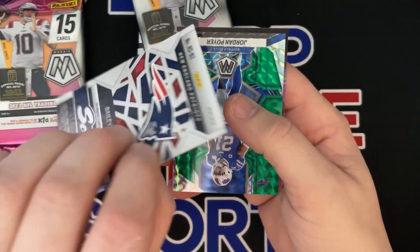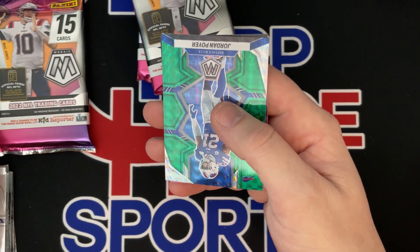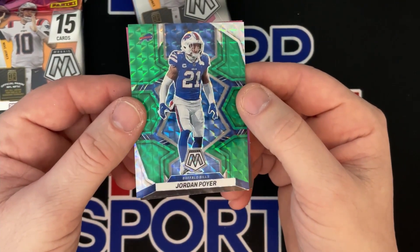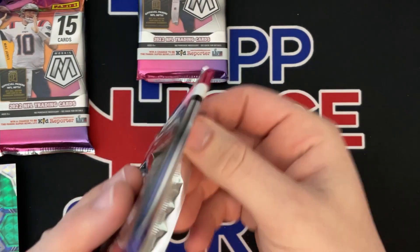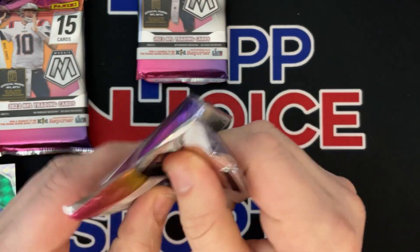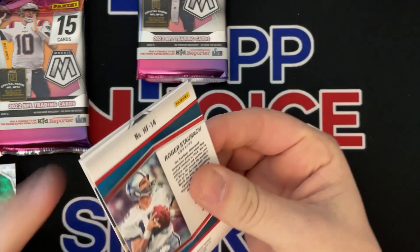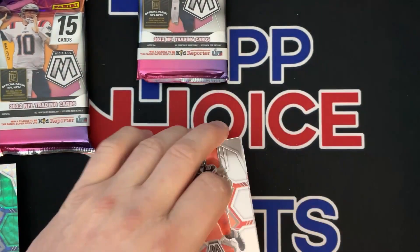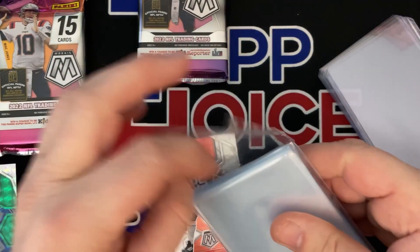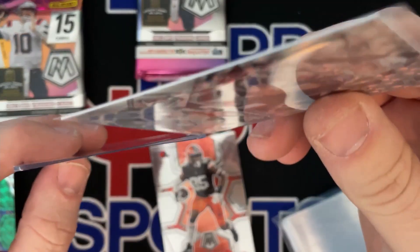I think all the scripts might be prisms but I'm not 100% sure. Quarterback auto for a team that a lot of people like. Jordan Poirier. Definitely not going to hear me complain about a quarterback auto. That'd be big money right now if it was Purdy.